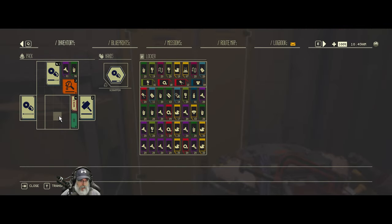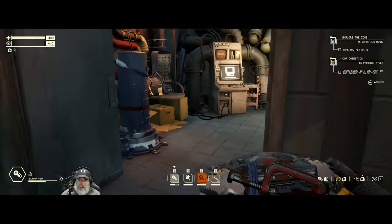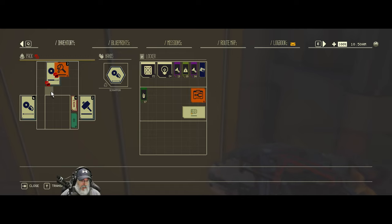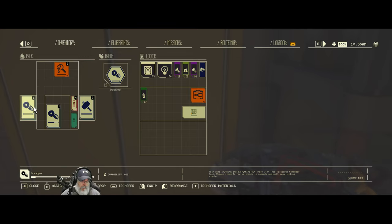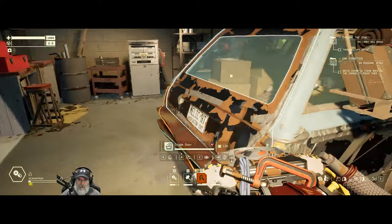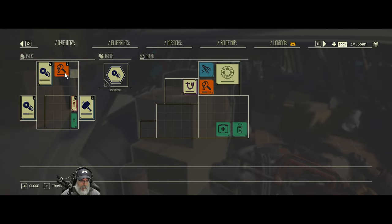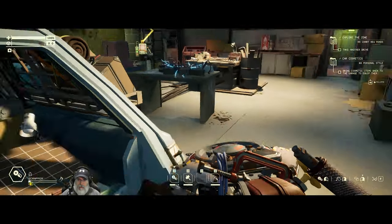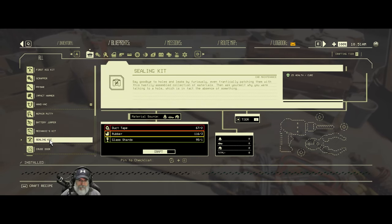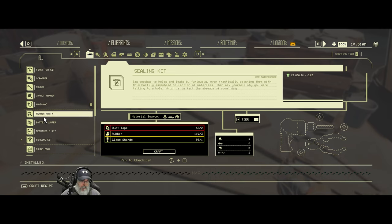Before we take off for our next adventure, we have a lot of stuff going on. Let's put that in there. I've got extra stuff - let's put the more broken one in there for now. I want to bring, especially since we have more storage now, a couple extra things of putty. I built a fresh hand vac. We got some food items which we use for healing. I want to make a couple of sealant kits - let's do that. Maybe even a little more repair putty too.